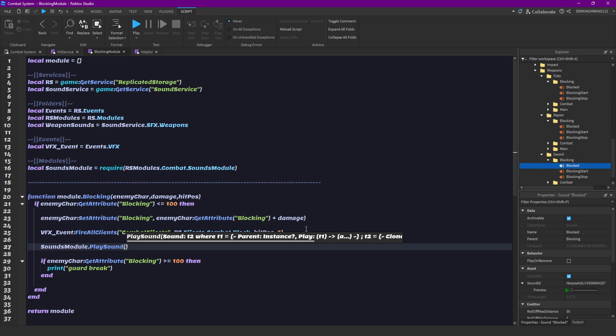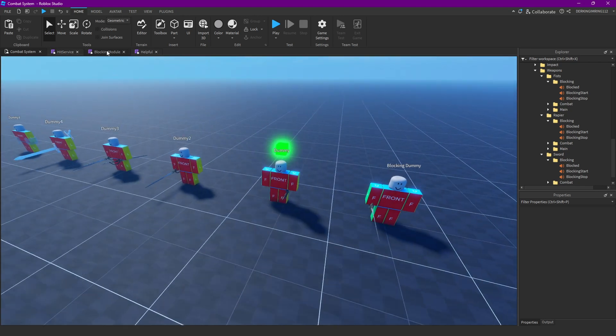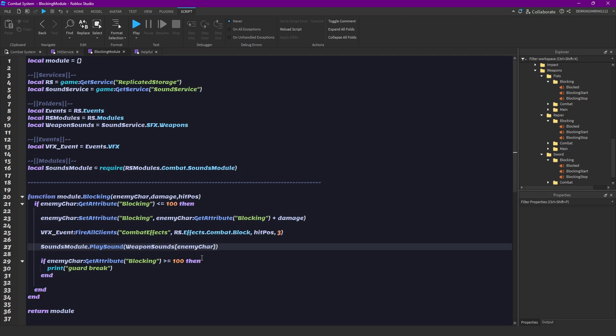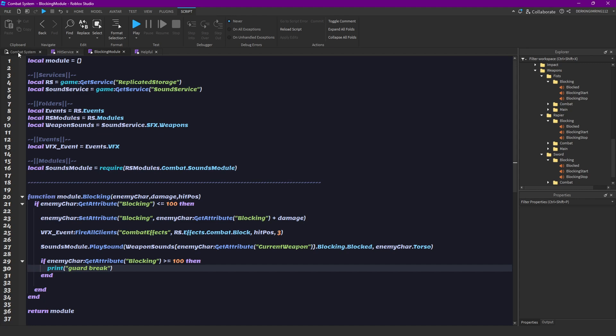Then let's do the sound module: play sound, then the sound we want to play — that is weapon sounds. Then we want to play the sound of our enemy because we are attacking our enemy's weapon, not ours. So we do weapon sounds, then enemy character, then get their current weapon attribute, dot blocking, dot blocked. And add their enemy character also.